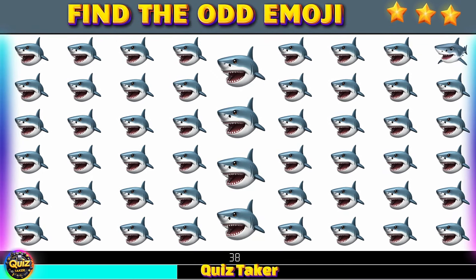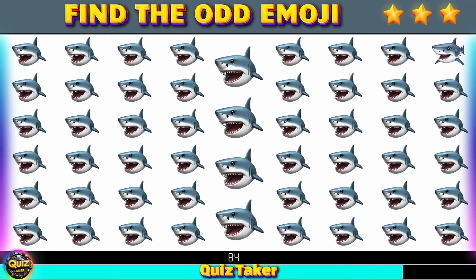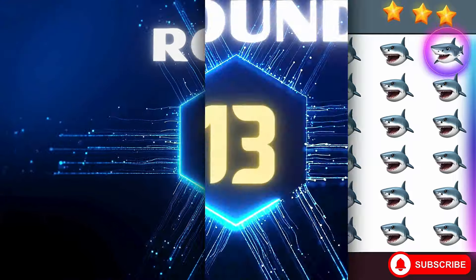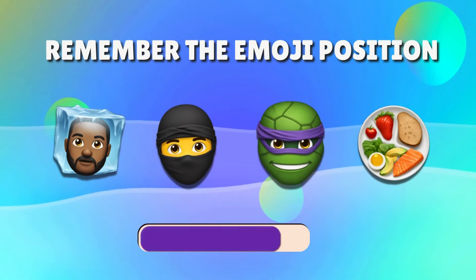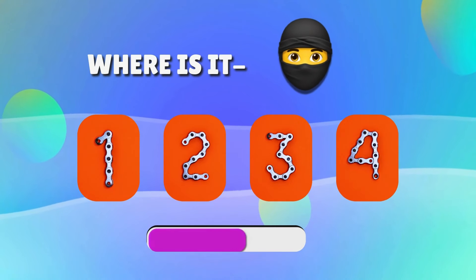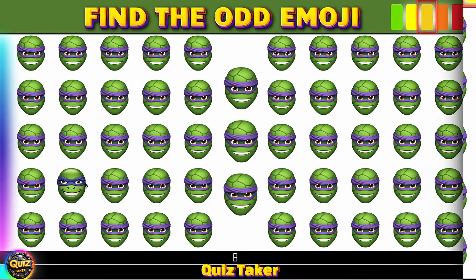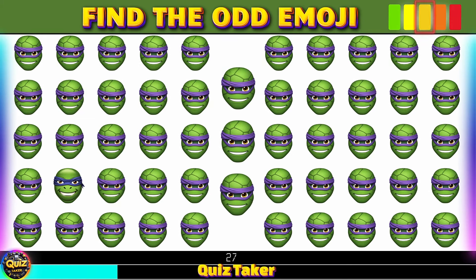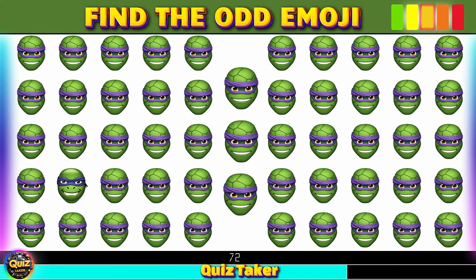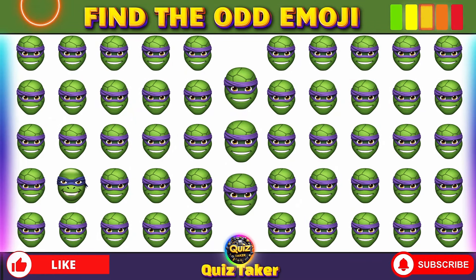Try to find the odd emoji. Yes, it's round 12 — remembering the position of all emojis. Where is this emoji located? Do you remember? Round 13 — can you spot the odd emoji? Yes, it's the cute one.